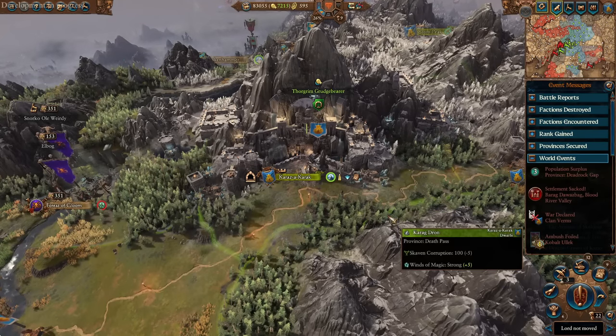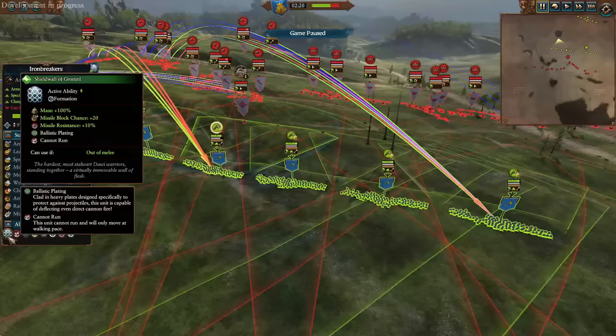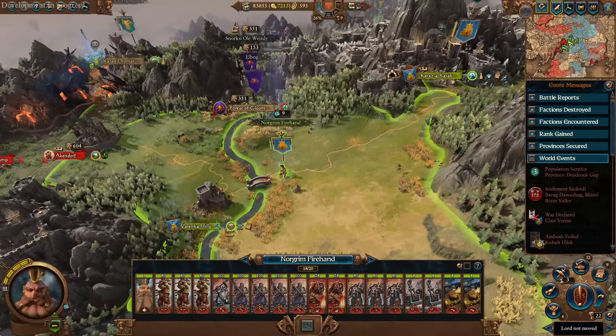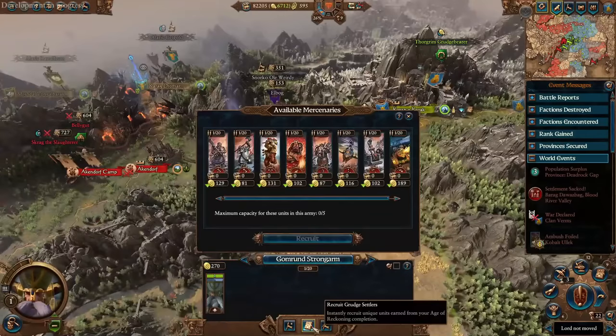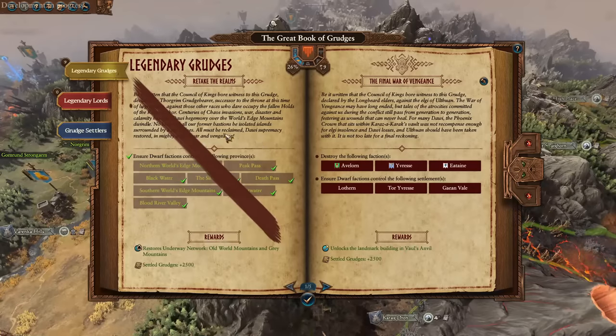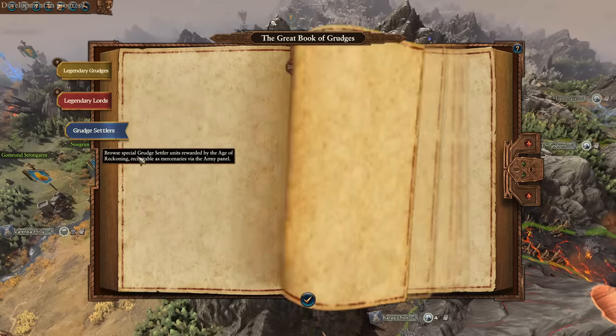The Dwarves have received an absolutely insane rework. You can now teleport instantly across the map with a new underway network. Iron Breakers now have a formation that lets them avoid taking damage from artillery, thanks to ballistic plating that reflects artillery damage. There's also a really overpowered free army available super early on, a big rework of all traits, the ability to deploy an extremely powerful army in quick succession due to grudge settlers, a new book of grudges with powerful effects, and the ability to confederate any of the relative lords super easily.